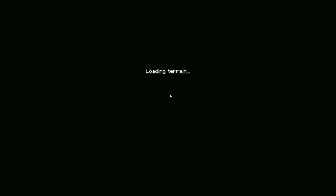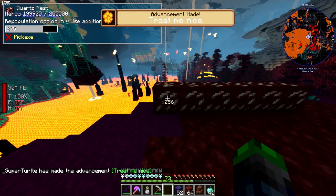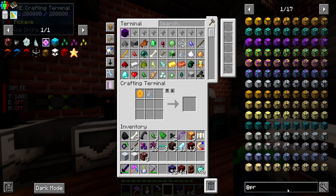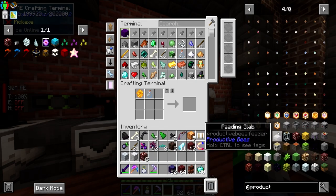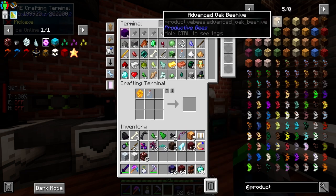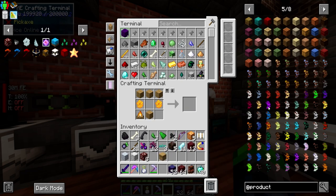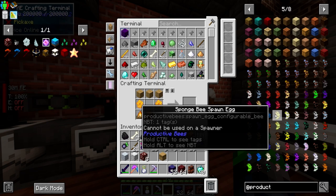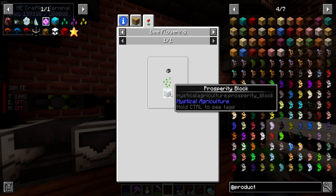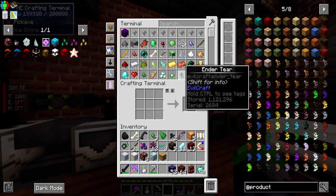Hang on a second — we have the glass in a bottle, so if I do this, there's a big cooldown. I didn't think that through — I need to grab a honeycomb. It's been such a long time since I've done anything with bees that I feel a little rusty. I know we need to make a beehive — advanced oak beehive. So we can make this guy.